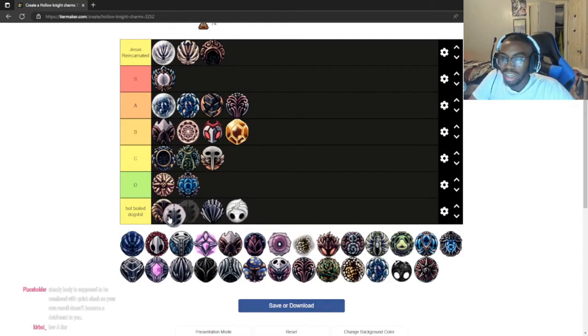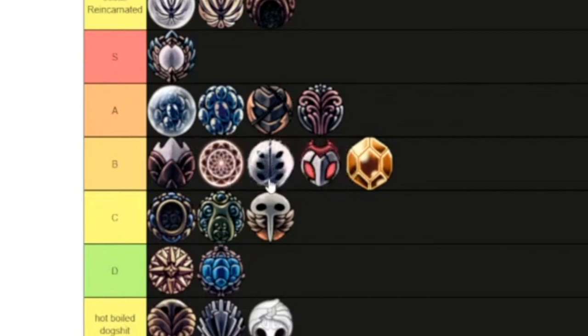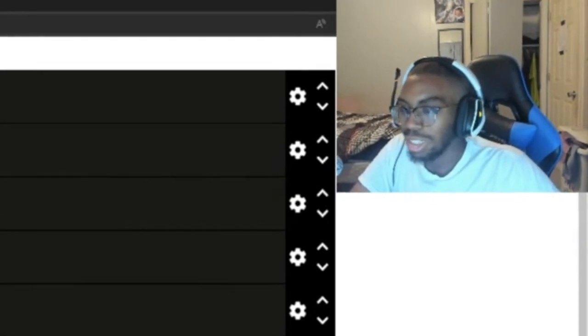Unbreakable Strength is the same as Fragile Strength but just doesn't break. Weaver Song — this is the same tier as Grim Child, maybe a bit more useful, but same tier. It's like Grim Child but with better aim, and the spiders go crazy — it's funny watching the spiders hit the walls and stuff.